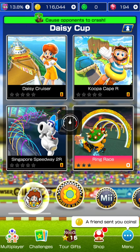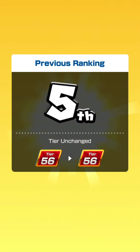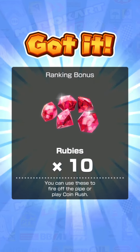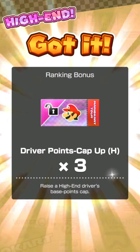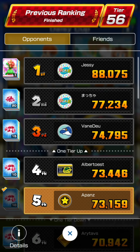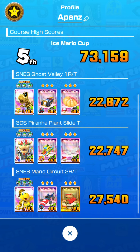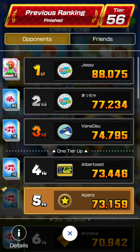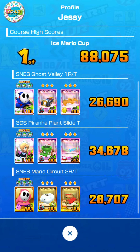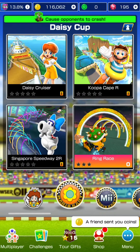Now claiming Week 2 Piranha Plant rank cup results. I ended up in top 5, down from top 4, but fourth and fifth place both keep me in Tier 56 unchanged. Rewards are 10 rubies, 600 coins, three high-end driver points cap-up tickets alongside supers and normals, and 1000 coins from friend ranking. I racked up 73,159 points — 22.8k on SNS, 22.7k on 3DS Piranha Plant Slide T, and 27.5k on SNS Mario Circuit 2 RT. First place got 88k, roughly 15,000 more than mine.